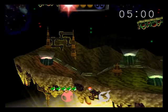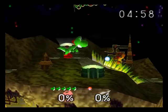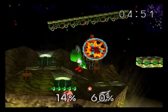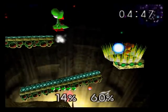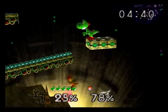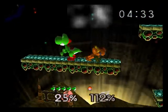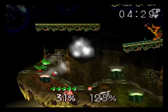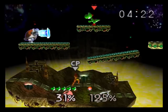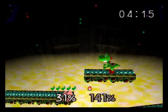I gotta take on Samus this time — Brinstar. When I look at part of the background it kinda reminds me of a map, the way it's all angled and stuff. She's still got that charge attack. Into the acid. A Poké Ball — Blastoise, I choose you! The Blastoise didn't kill you — the acid did. So I win.